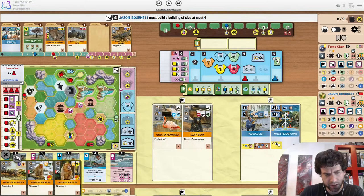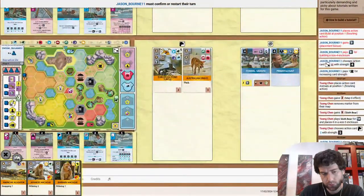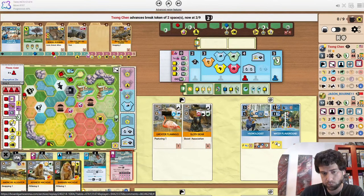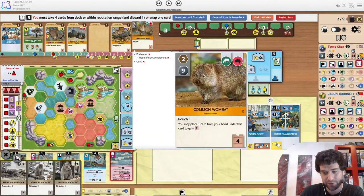Also a little bit sad that the alligator can't fit here — I was expecting the size 4 to be left for the alligator. But the water playground went down there to draw this monkey. Opponent builds a size 4, presumably for the sea lion that we saw them snap up. They only have two cards in hand: sea lion and something else.